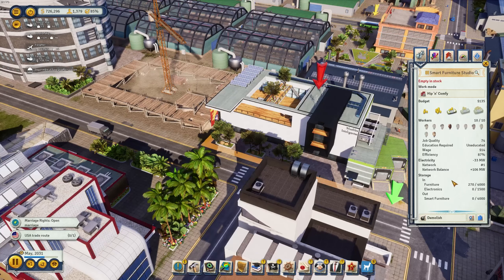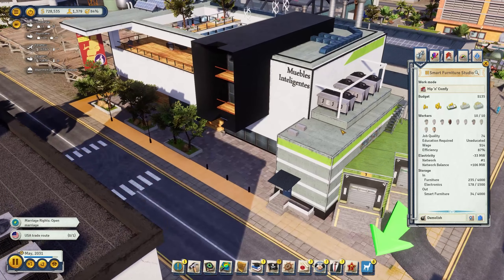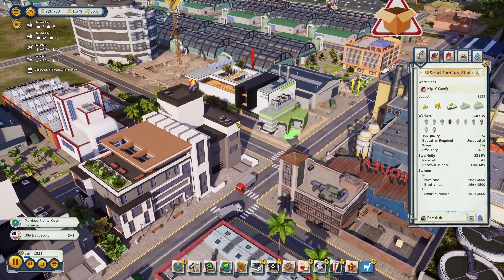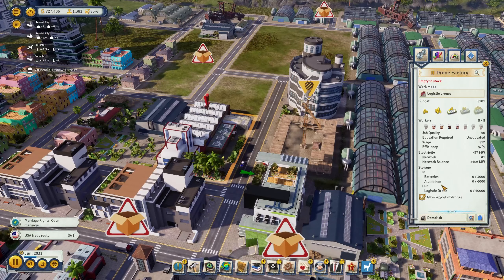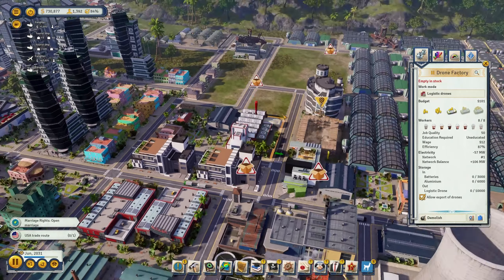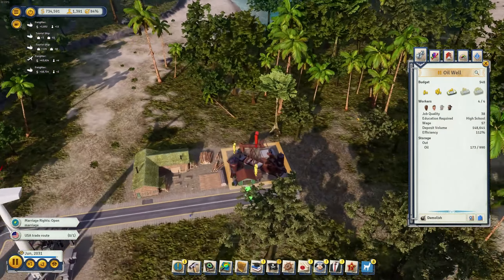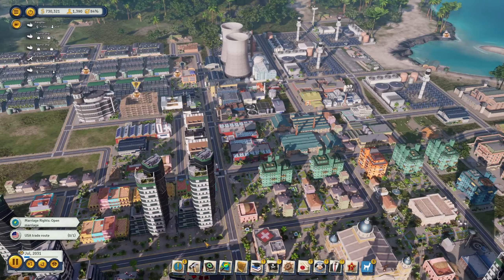The drone factory and smart furniture studio have a lot of very rich people working in them — very expensive buildings. The furniture and electronics are in, and we're producing smart furniture now. It requires more power for 10% more energy efficiency — let's not do this for now. The drone factory: logistics drone work mode uses battery and aluminium to produce logistics drones — we don't have that yet. The pharmaceutical company requires oil, and we have an oil well over there.